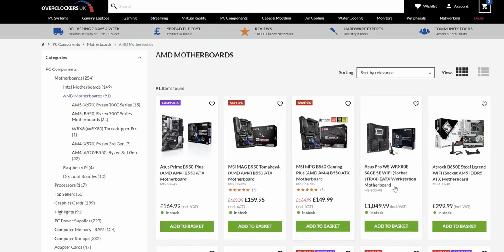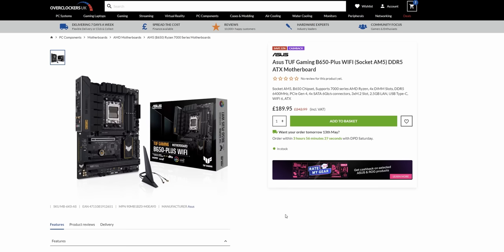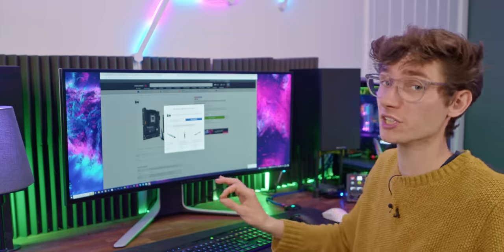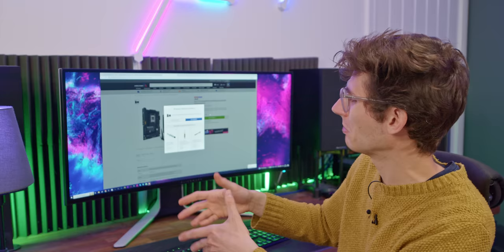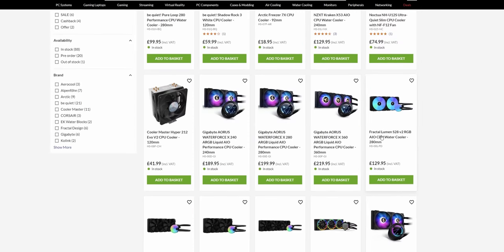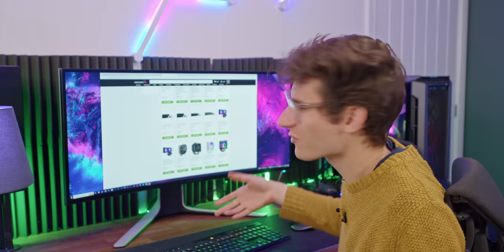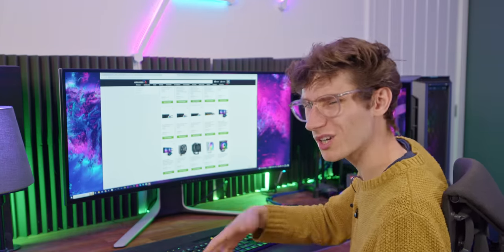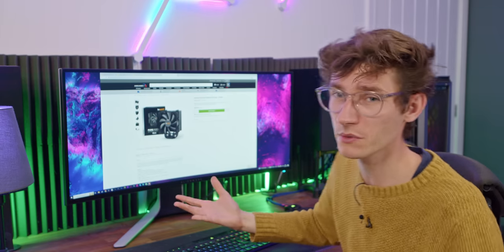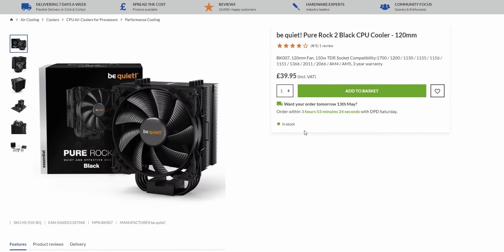For the motherboard, prices are coming down and there's a deal on the Asus TUF B650 at £190 — full-size board with Wi-Fi, pretty much everything you need. B650E gives you Gen 5 support on graphics, which is great for future-proofing, but probably not worth the extra money unless you really want that. For the CPU cooler, I want a nice, quiet, cool system. The Be Quiet Pure Rock 2 is what we use on the channel — it's relatively inexpensive, doesn't make much noise, and for a 65-watt chip it's more than sufficient.